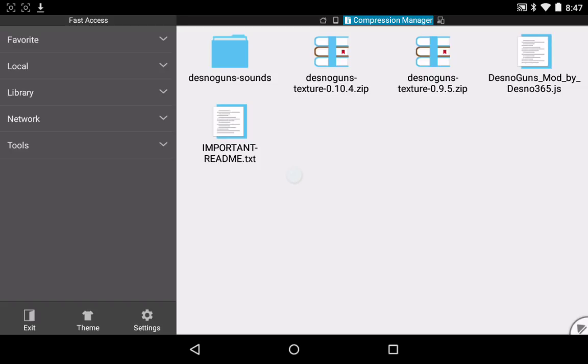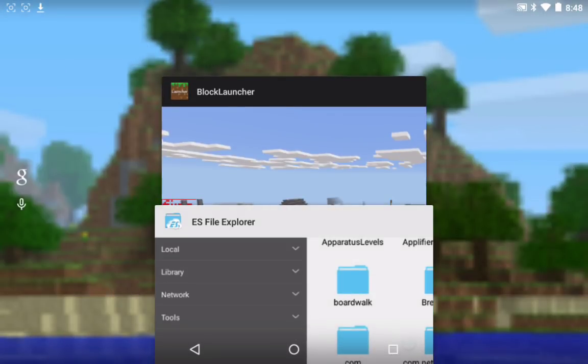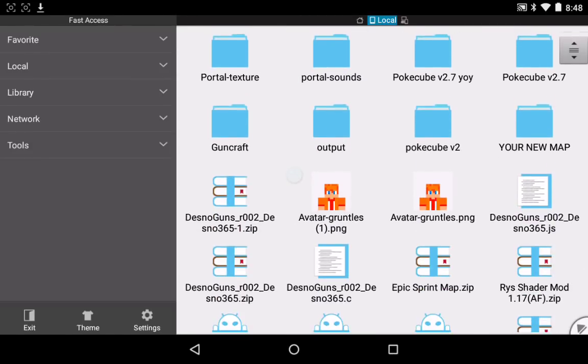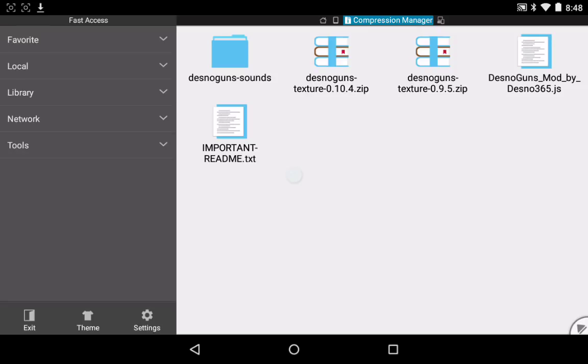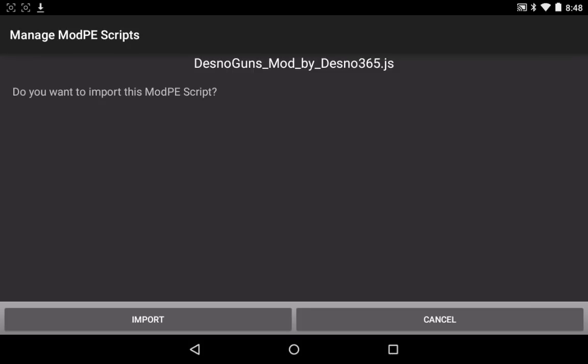Then you'll find Desno Guns texture 0.10.4.zip — you can just leave that here. You've got the other versions: 0.9.5. Then you've got Desno Guns mod by Desno.js. What you'll do is you can also keep that here — you'll just need to copy the Desno Guns sounds into the Minecraft Mojang folder. After you've copied the sounds, you stay in your File Explorer, stay in the Desno Guns folder. Then click Desno Guns mod by Desno.js, and you'll find this — click Manage Mod PE Scripts with Block Launcher or Block Launcher Pro. Then you'll be brought to a page like this: 'Do you want to import this Mod PE Script?' Click Import.